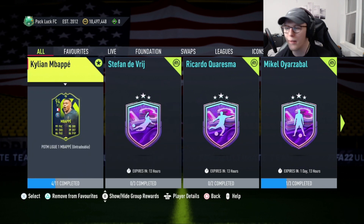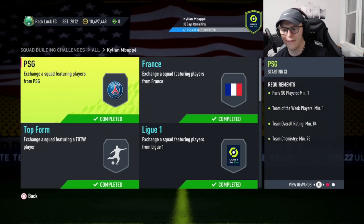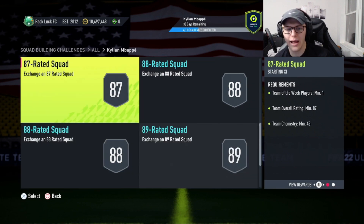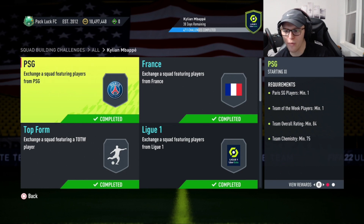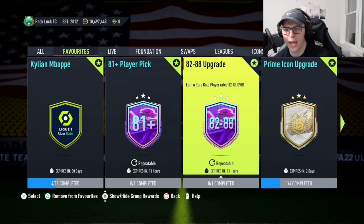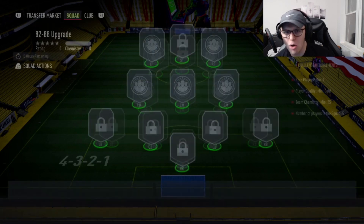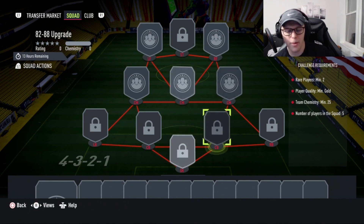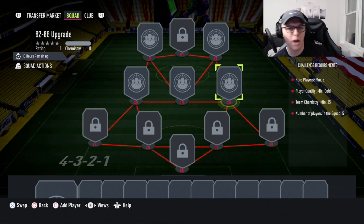I'll show you the first four teams I got done — 84, 85, 85, and 86 rated — and why I did these first instead of the top ones. Very simple: I had essentially no fodder in gold rares going into today's stream. We had an 82-to-88 upgrade SBC available, and everything we got untradeable from division rival rewards I just put into those upgrade packs. I only needed two rares, three commons, and five gold cards total — 25 chemistry — giving me a chance at a card rated anywhere from 82 all the way up to 88.